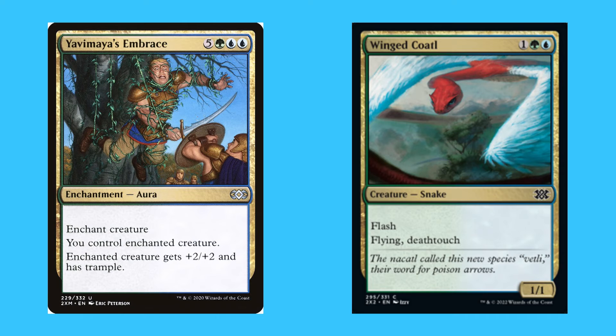Finally, the honourable mentions of Simic. Yavimaya's Embrace, for five green and two blue, is an uncommon enchantment aura — the enchanted creature gains flying, deathtouch, and becomes a 1/1... it has flash, flying, and deathtouch.